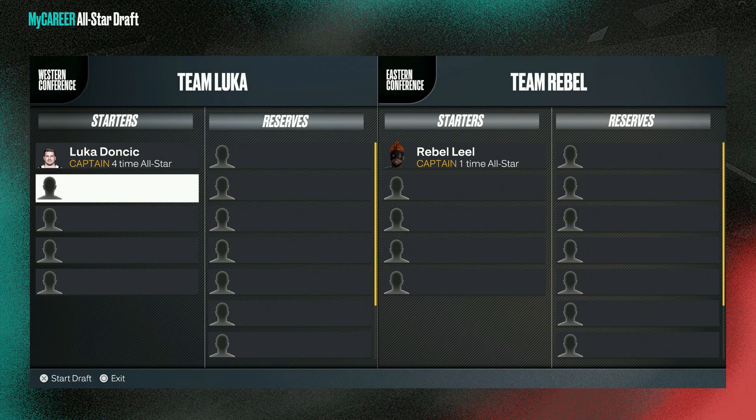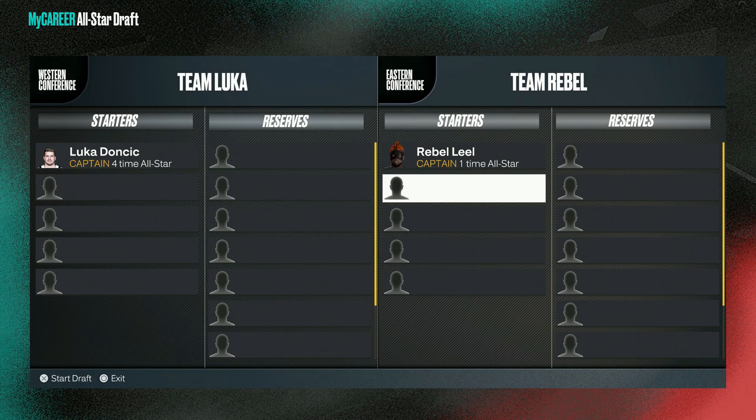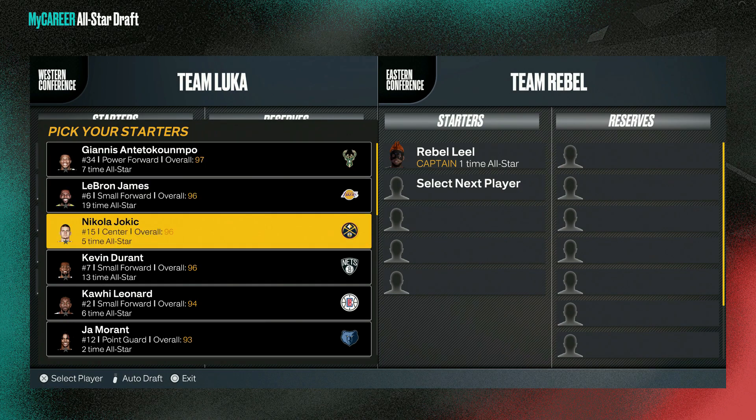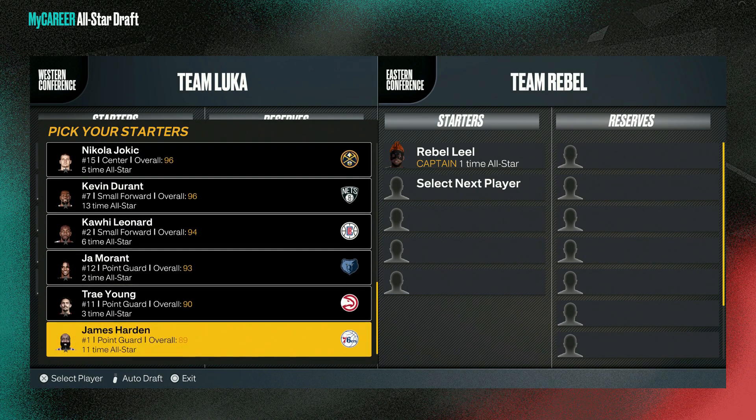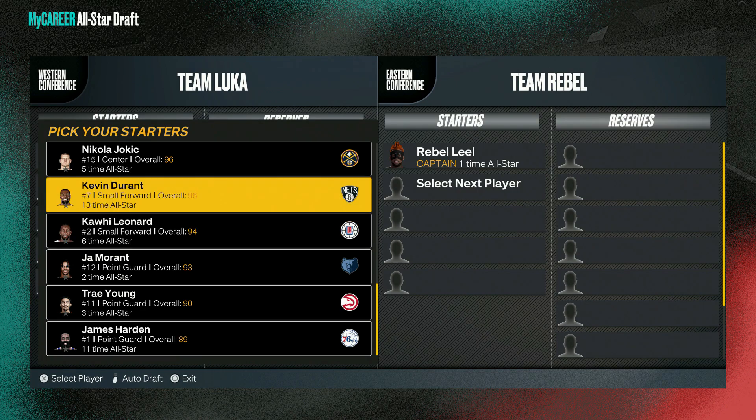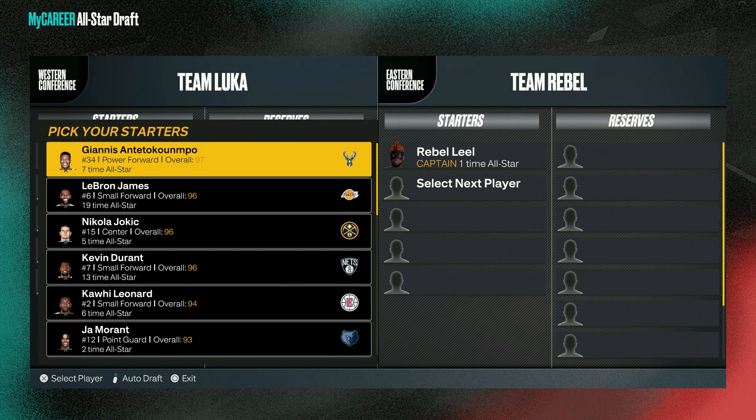Me and Luka Doncic turned out to be the captains, which is to be expected. Let's see what the roster looks like. There are a lot of great options in the starting choices — you got Giannis, LeBron, the Joker, KD, Kawhi, Ja Morant, Trae Young, and James Harden. A lot of great options to go with.